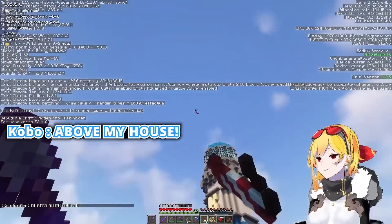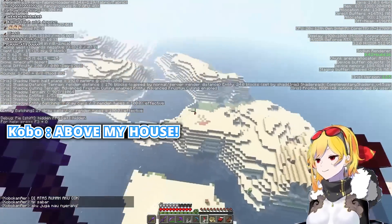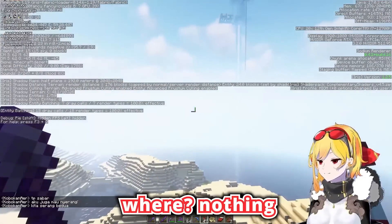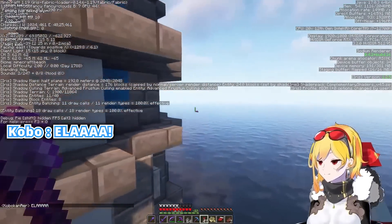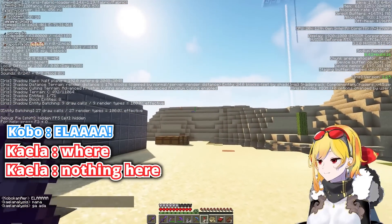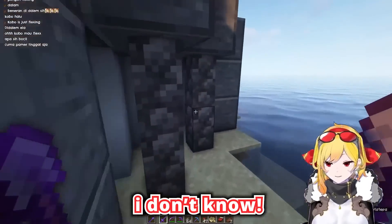Di atas. Mana? Mana, nggak ada? Nothing. Mana? Where? Apa? What am I doing here? Just to suffer? I don't know.